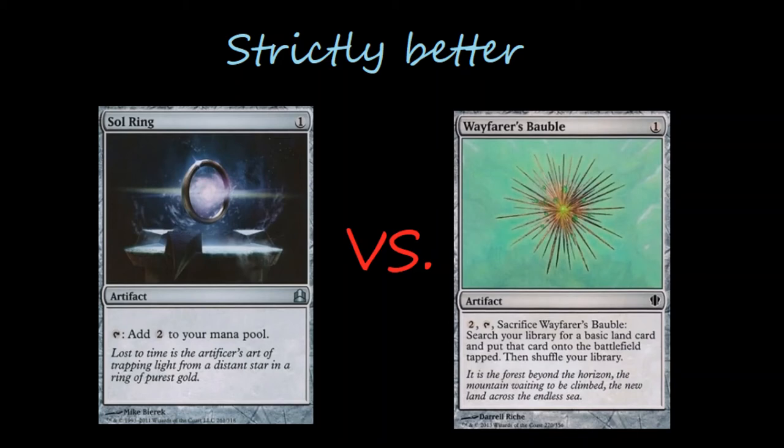Hello and welcome to another episode of EHE's. In this episode we are doing a new series which I'm calling Strictly Better. In this series we dive into two different cards that we will be trying to compare to one another and decide which of the two is Strictly Better than the other if we can. In this episode of Strictly Better we are looking at Sol Ring versus Wayfarer's Bauble.